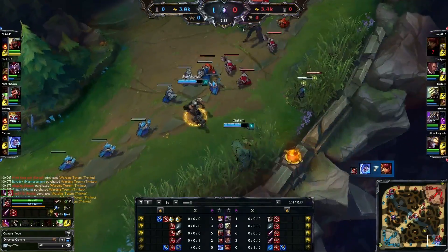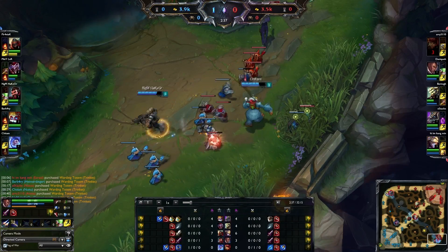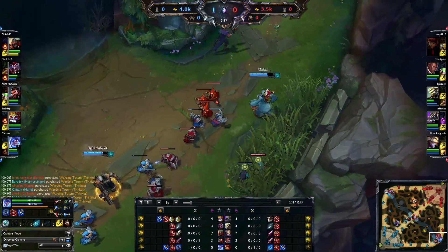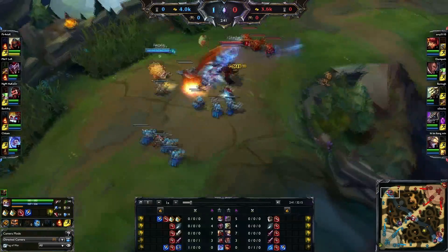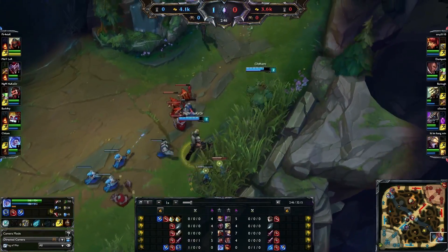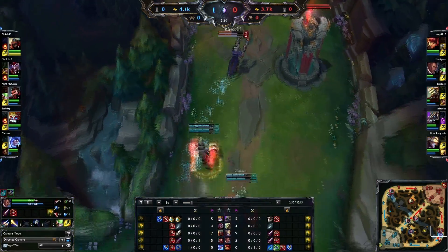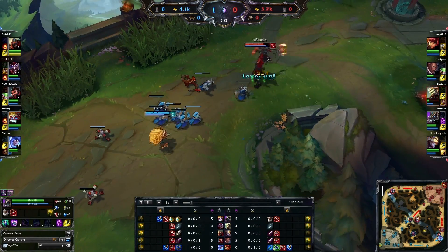Zed and Shaco are mid lane. The ignite was dropped by Nunu — that was not needed, but it got him the kill. That was an unfortunate death. Danik getting dropped low, getting the auto dropped on him. The slow is gigantic.